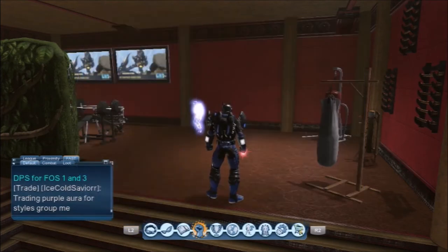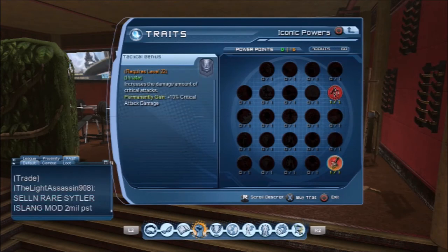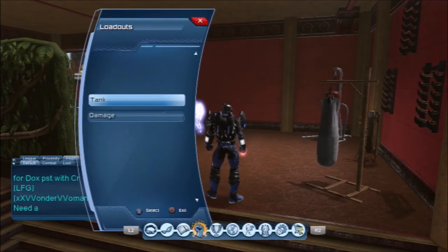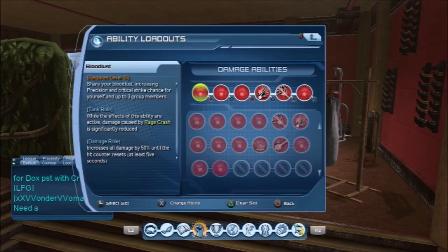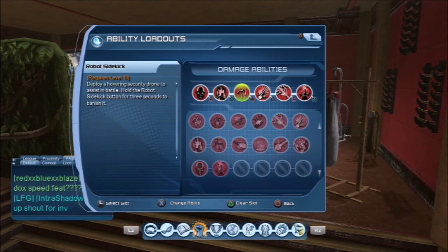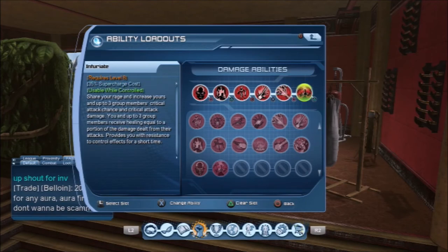For Iconics, get Robot Sidekick and Tactical Genius. Then go into your loadout and get Bloodlust, Robot Sidekick, Dreadful Blast, Plasma Wrench, and Infuriate from the abilities tree.